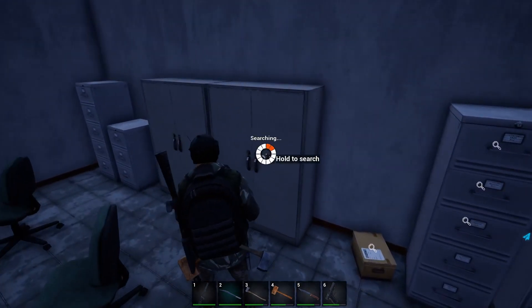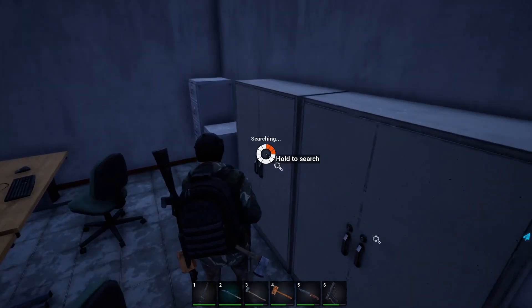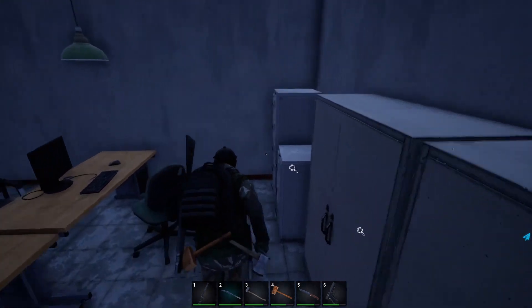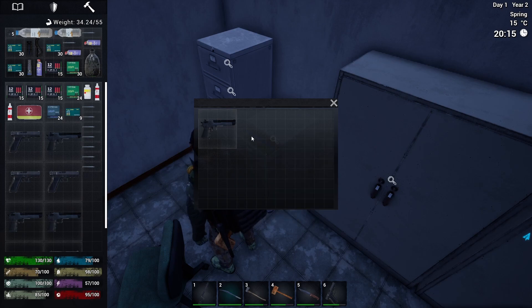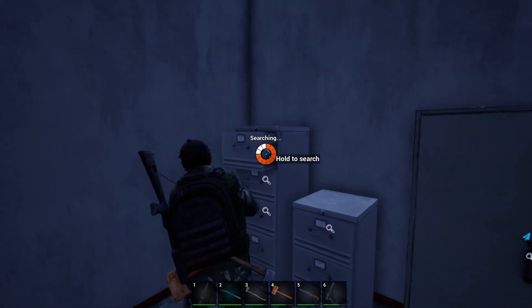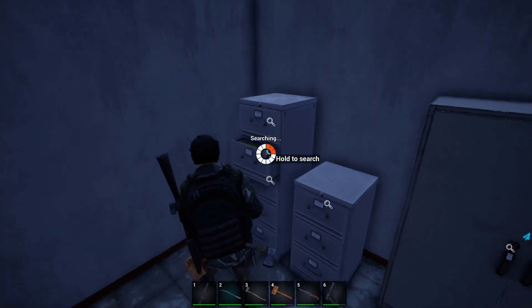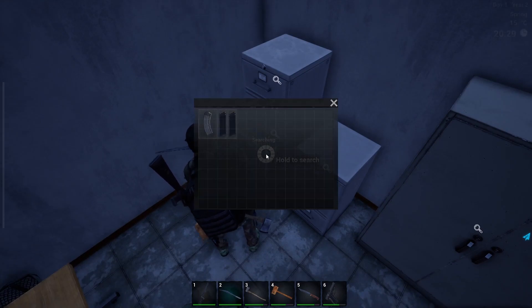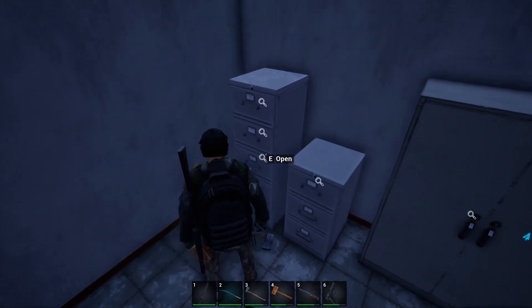Oh look at all these guns — that's going to be good for trading. Antibiotic, nice! Antiviral — definitely good loot here. We haven't got room for it now. Let's see what else there is. I might have to leave some of those guns. What we've got here — that's a 9mm extended magazine. Ammo!